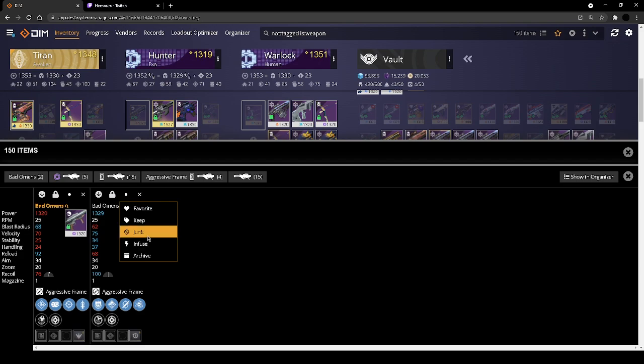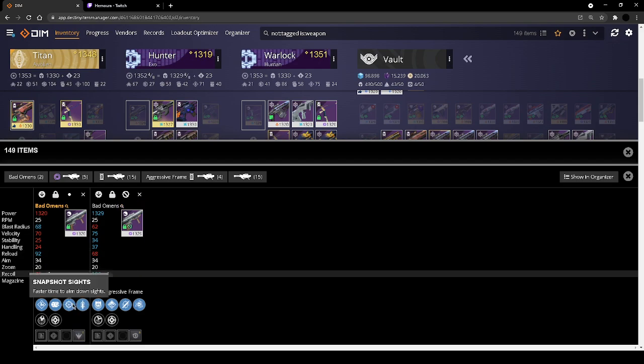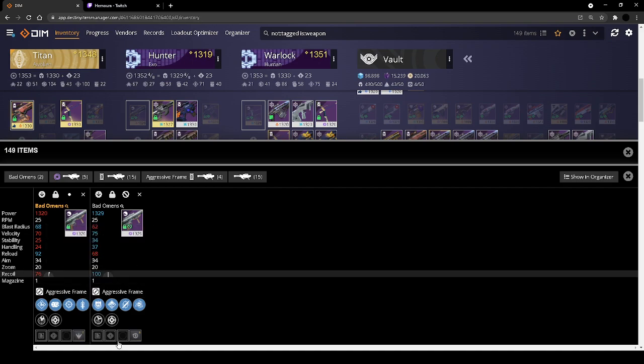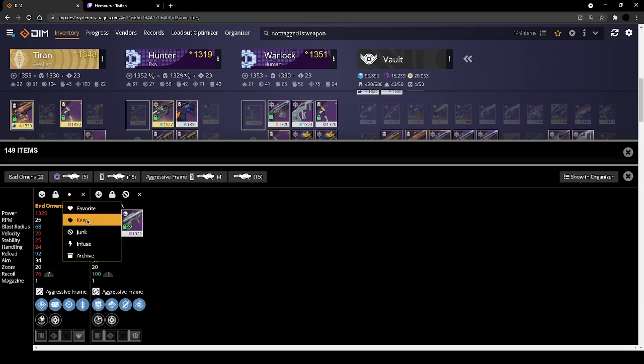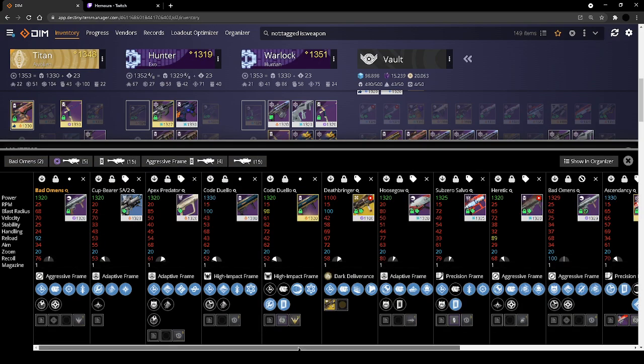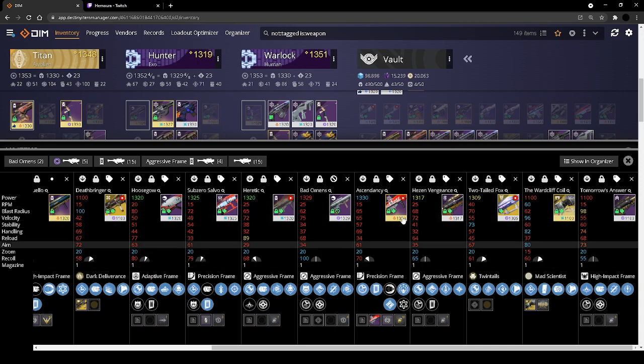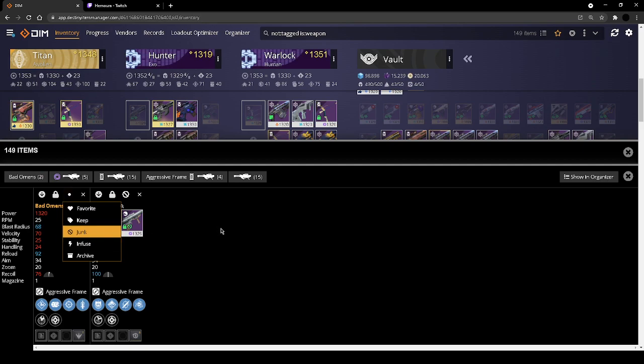So I'll check it — quick draw snapshot is also potentially useful just because drawing the rocket can sometimes be really slow. But again I wouldn't use this in PvP — I would use probably Wardcliff or Ascendancy. I'm just not excited by this, so I'm going to get rid of that too.